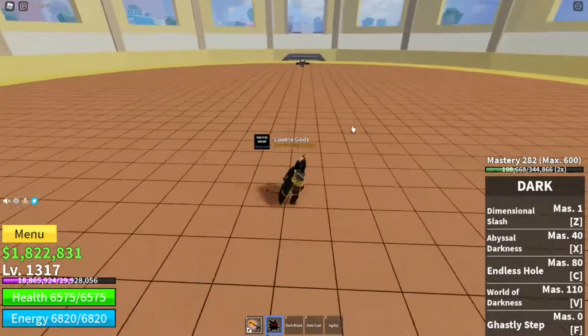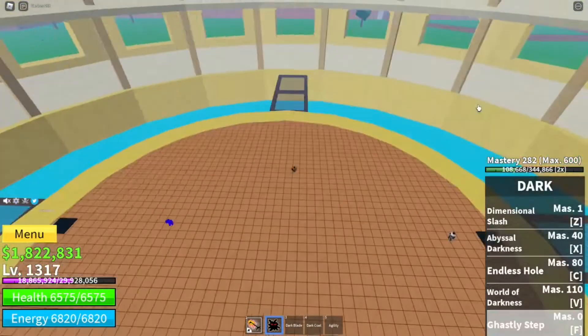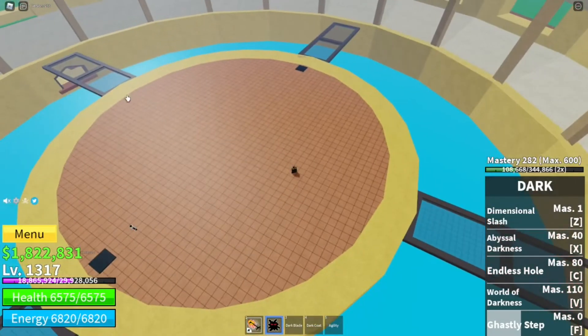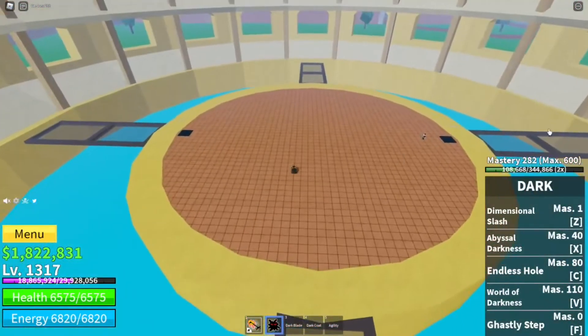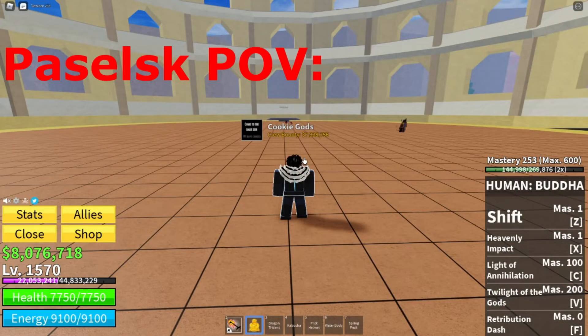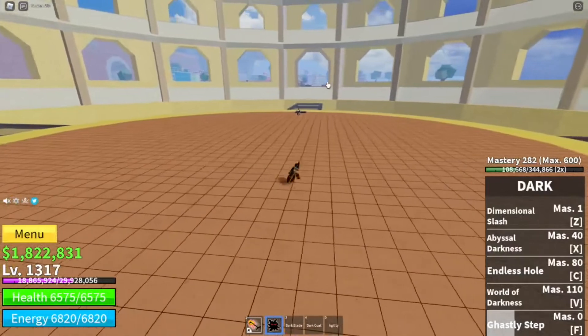First skill: Ghastly Step. It's basically just a movement skill — you can teleport very far, and it has a longer range, so that's better. But it doesn't attack, so yeah.